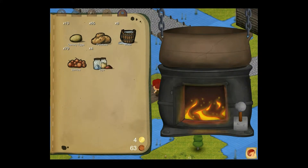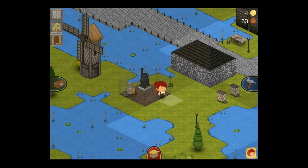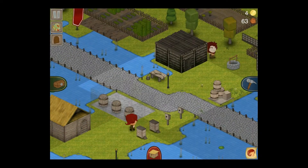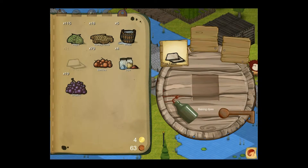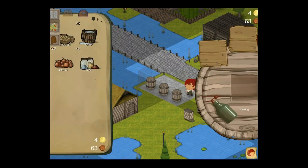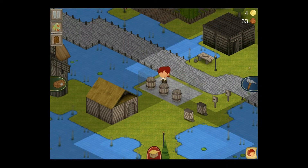Well, I already had some dye cooking, but chuck some berries and some water into an iron stove to cook dyes. Again, in this map there's no cotton, so you would have to have bought your fabric from a passerby. Fine fabric mixed with dye — do them in batches of eight. Got some more dye waiting for me when I'm ready.